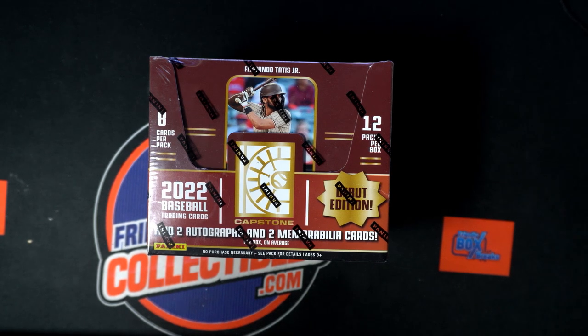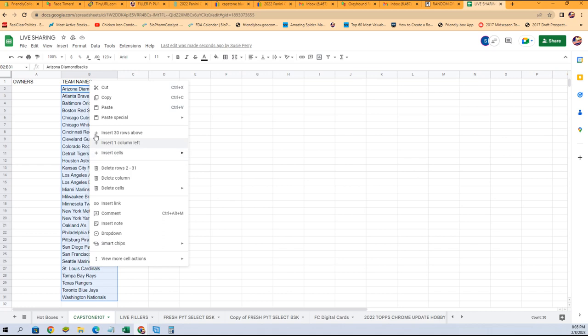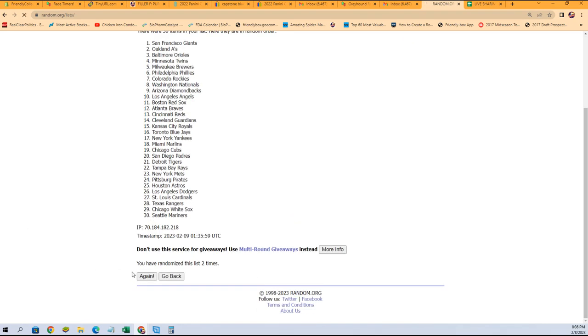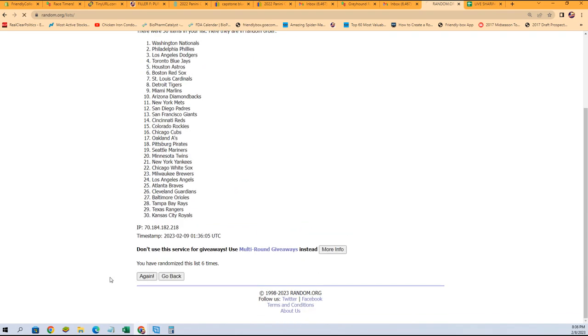Capstone 107 coming up. First thing we're gonna do is go to random.org and randomize the teams. We're gonna take all the teams, pop these in, randomize seven times. We got another capstone listed and luminaries is now listed.